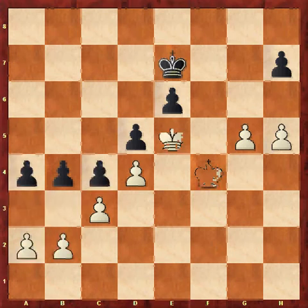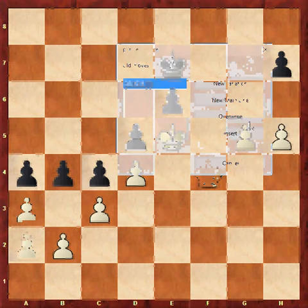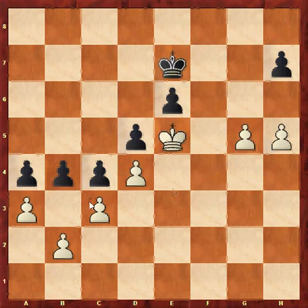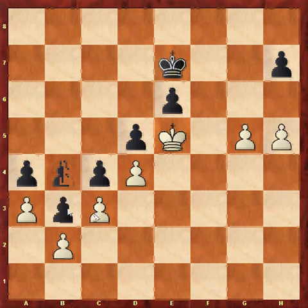So the only way to stop it is to play a3 ourselves. No matter what black does, we'll either recapture with the pawn or we just don't need to worry. If b3, everything's closed up. And if black takes, we take. So now, how does white win in this position?